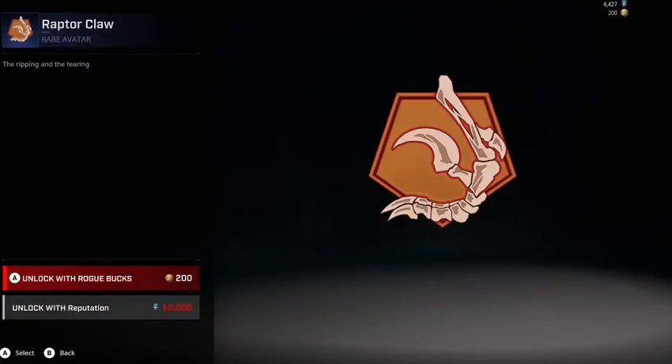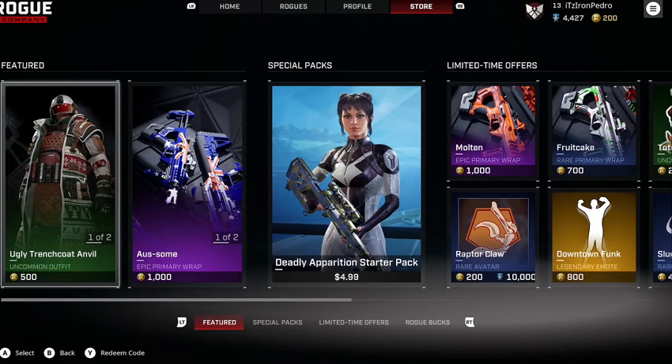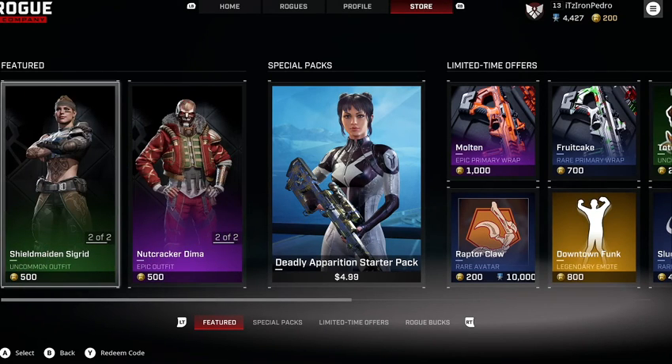And finally we got the Raptor Claw, pretty nice here. Hopefully you guys enjoyed the item shop, and I'll see you guys in the next one. Adios.